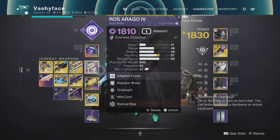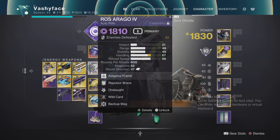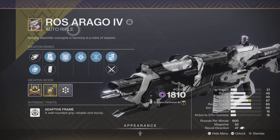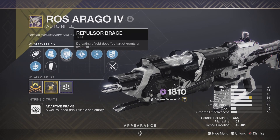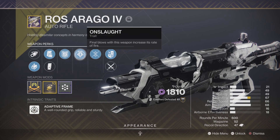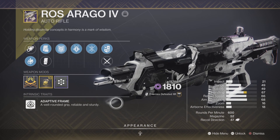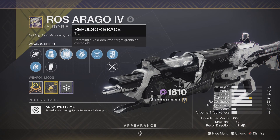Hello YouTube, I just wanted to do a little weapon review and show off this bad boy that just dropped for me — the Ros Arago IV auto rifle with Repulsor Brace and Onslaught. This thing feels great. I love it so much on my void class; it keeps me alive with Repulsor Brace and just mows people down with Onslaught.